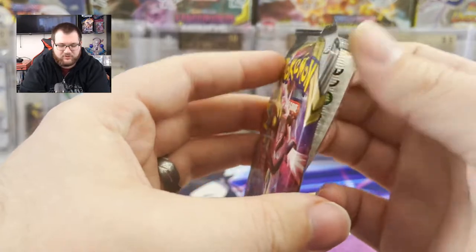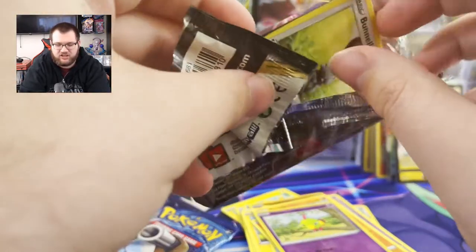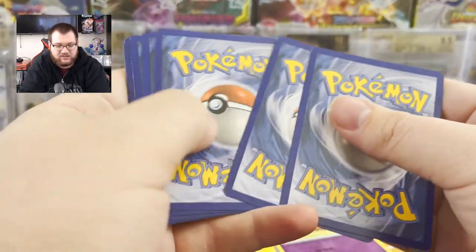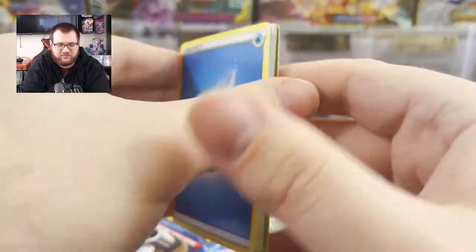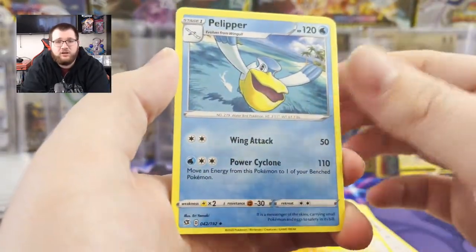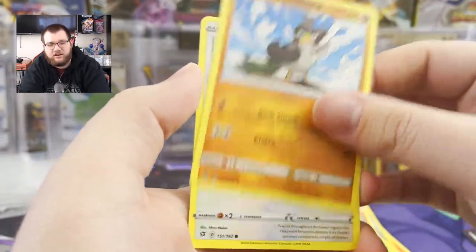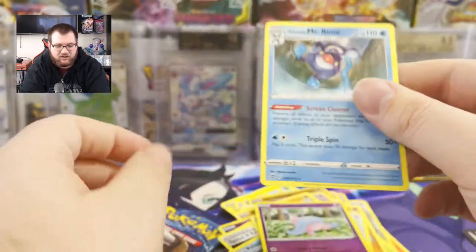The pulls for both of these haven't been bad, but they're good in different ways. I'm sure that Stonejourner V has actually gone up in price since the last time I pulled it because packs are so hard to find. Water Energy, Beware, Speed Lightning Energy, Pelipper, Bunnel B, Vulpix - I love that art - Phantom, Galarian Farfetch'd, Scalvit, Reverse Hatena, Regular Rare Galarian Mr. Mime.